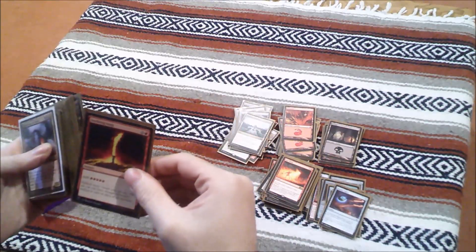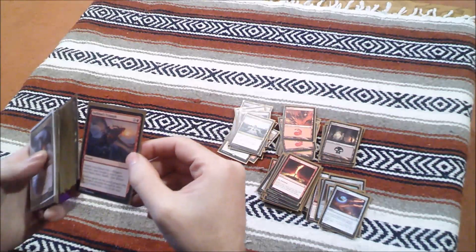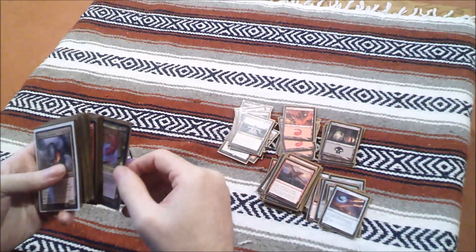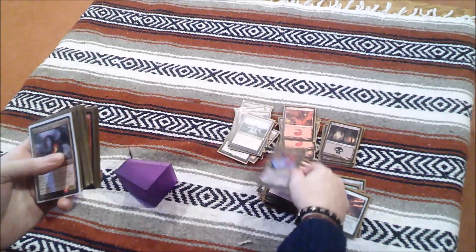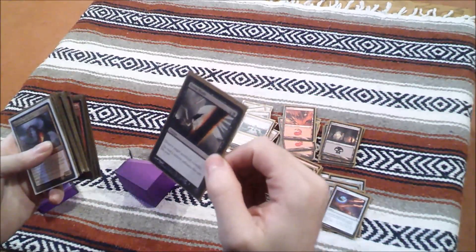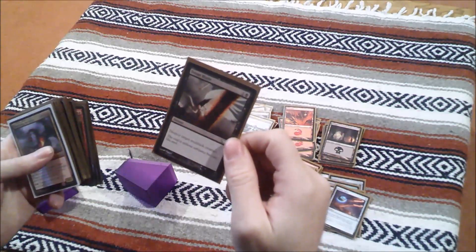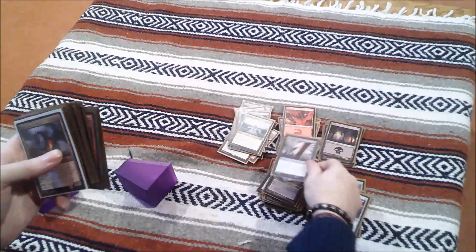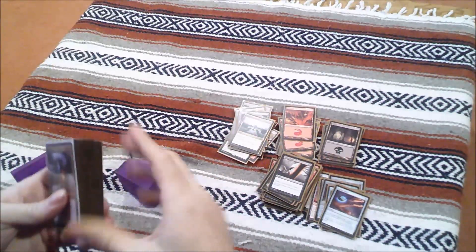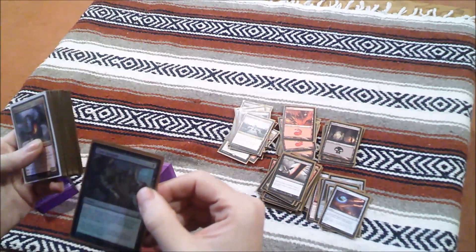The instants: Spit Flame, Seething Song — to get some more mana so you can put out something crazy. Search your library for a dragon card — of course you'd want to do that. Cauldron Dance, Doom Blade — that's a very old card, I think it was in Fourth Edition or older. It's a classic at this point. Dark Bargaining.